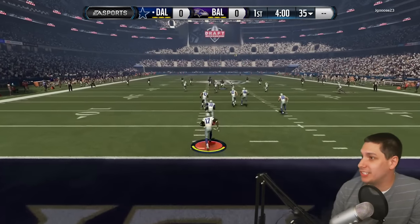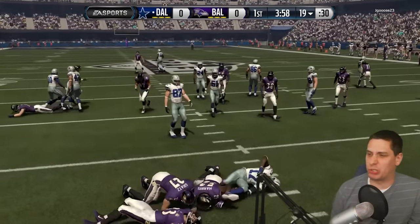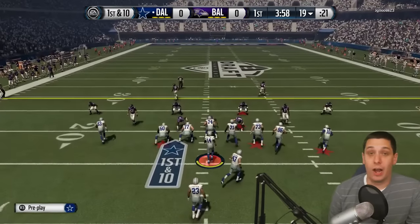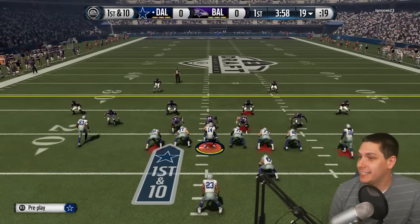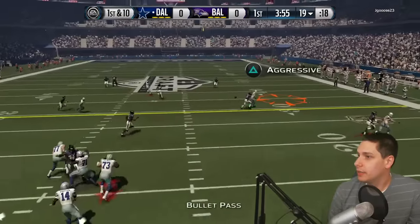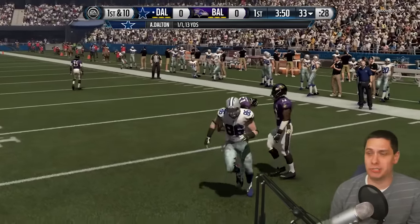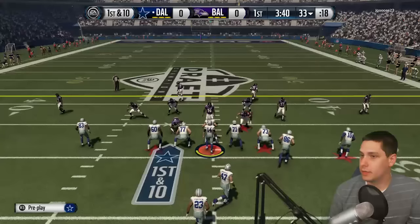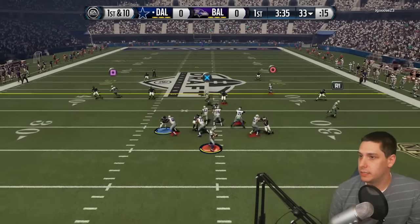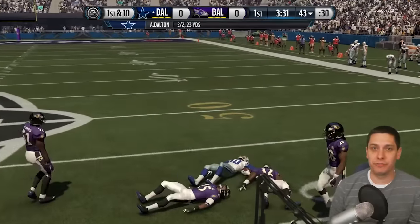Opening kickoff against Jay Goose 23. Devin Hester is just so trash at this point — remember when he was actually good? First play on offense, let's try and get things going through the air. Get it, Ertz — what a grab, in coverage, making the play. That was a dangerous throw but Ertz has got it. Let's see if this guy's going to run a bunch of two-man under defense. Not this time — we've still got our man DeAndre Hopkins for a nice first down snag. Let's go.